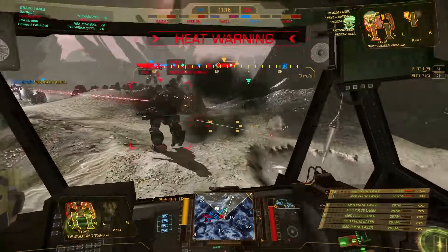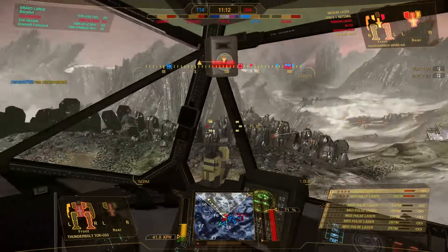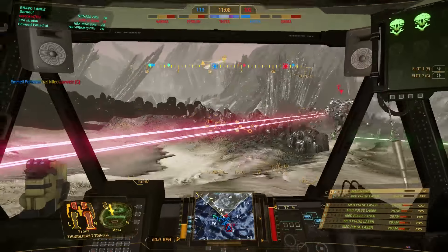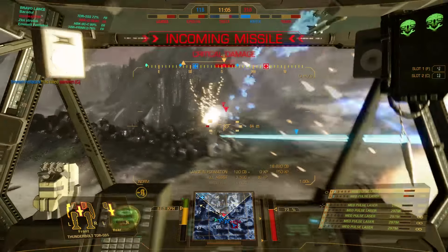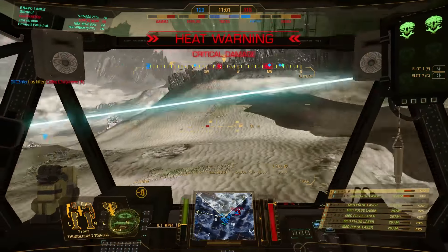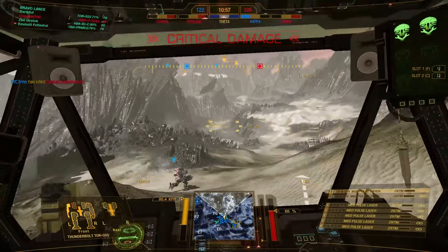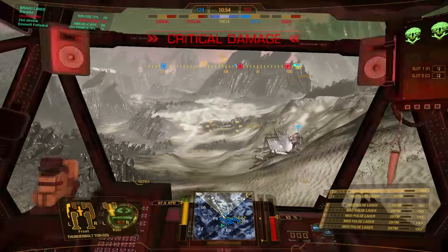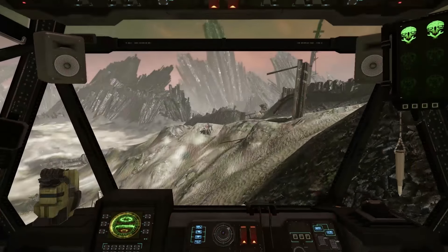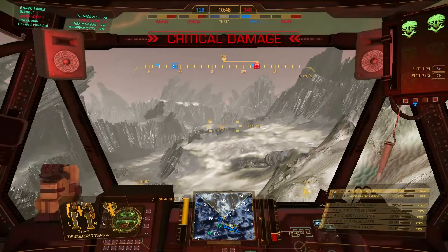Now I've lost his attention and it's time to deal with the Stormcrow, because if he is focusing me there is a good chance he will kill me. Same thing — shoot twice, twist away and shoot again. You have to be a bit aware when you are at max heat. Just delay your shots a bit and you should be fine. Overheating should be avoided at all cost because this is a short range build — if you shut down right in front of the enemy you are just dead.